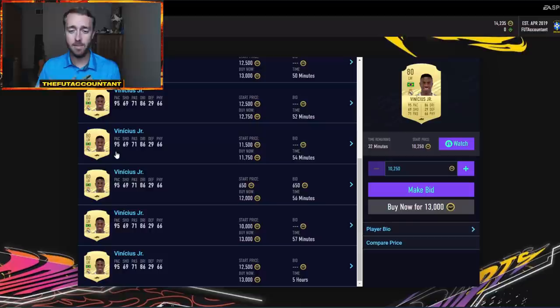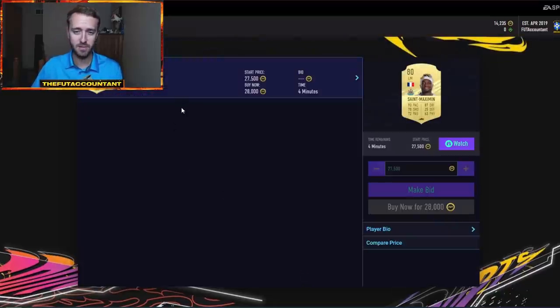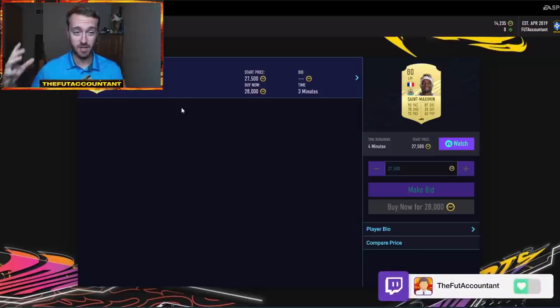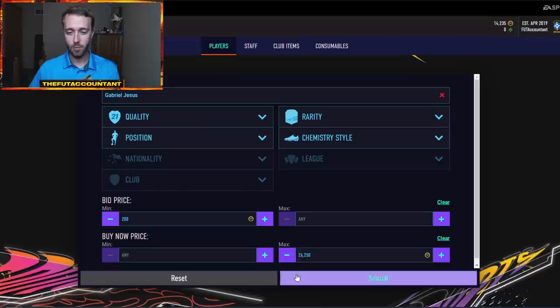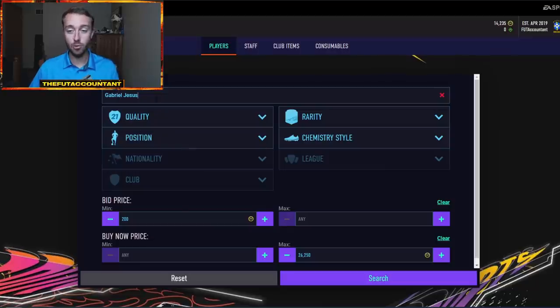People are getting coins faster than ever, meaning they're going to be upgrading their teams faster than ever. Why would you have a Vinicius when you can go out and buy yourself an Allan Saint-Maximin because you just made an extra 40,000 coins from division rivals? Where do people like to buy players when they get more coins? They like to buy center backs and attackers, especially the fast pacey meta OP players. That's why you're really going to start to see the meta cards boom and explode on this market in the next two to three days.